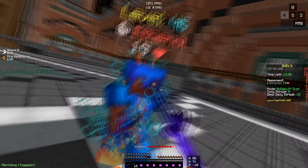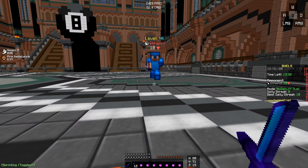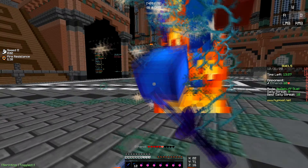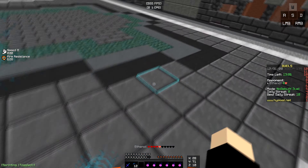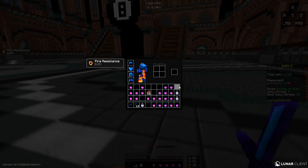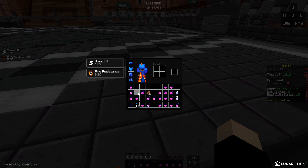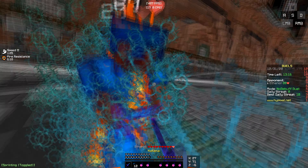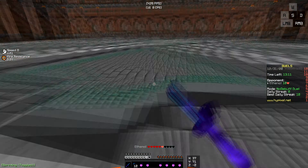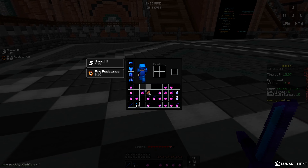Okay, so we have this bot guy. He's clicking at about 5 CPS. So if I click at 5 CPS, we're basically trading hits. So I have to click at 20 CPS, and that's the only way I can get a combo on him. And you have to have speed, because he has speed. And if I don't have speed, then he's just gonna combo me. So the only way I can combo him is if I click 20 CPS, because if we're both clicking the same CPS, no one's gonna get a combo on anyone.